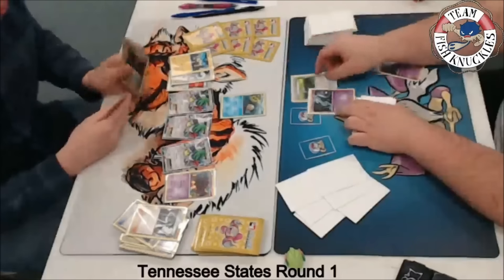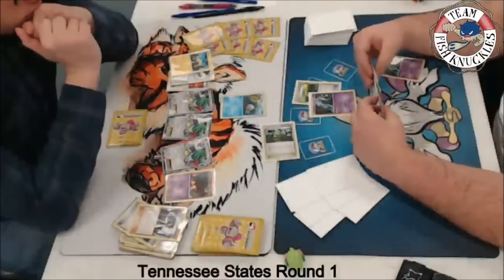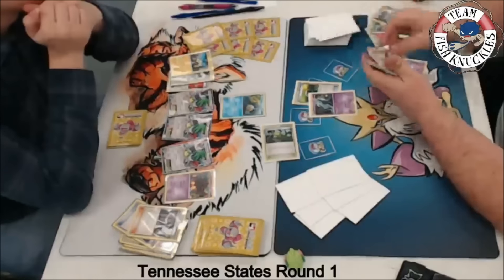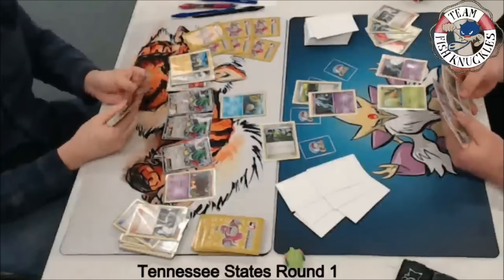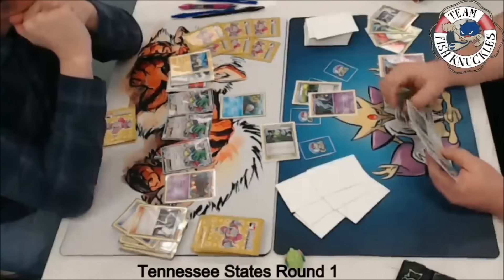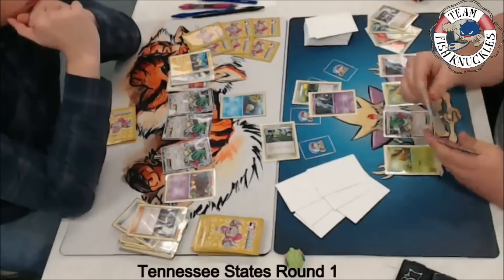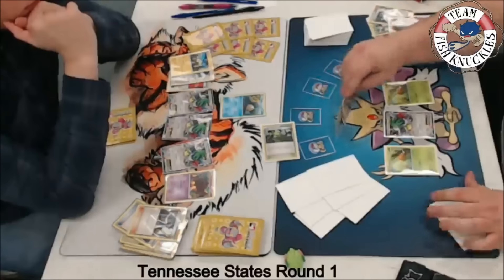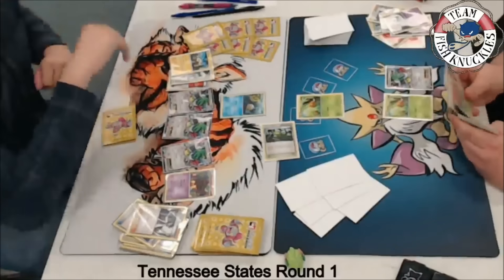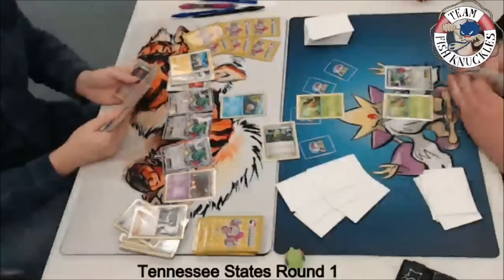On my turn, Unown comes down and a Floatstone goes on it — that's the Force of Giant Plants combo. A Sycamore discards two Vileplumes and a Vespiquen. If our third Vileplume is prized we'll be in trouble. A Combee comes down, Shaymin in hand draws just one card. Another Combee comes down for Feral Letter. I retreat to the Combee using Feral Letter. I see a DCE in my hand, plus a Gloom. Just a pass back to Drew.